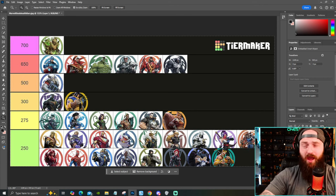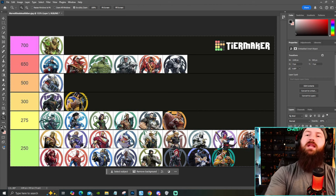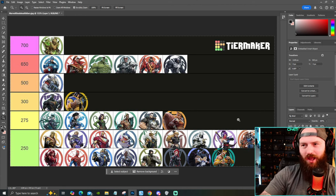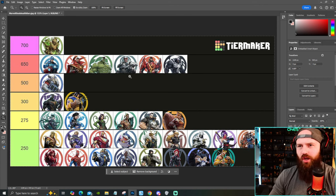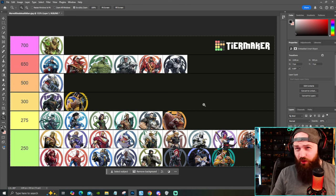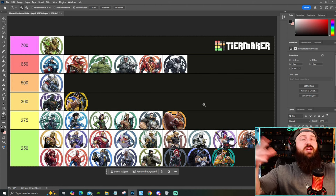Characters like Thor have double the health of most of the roster, and the tanks up top have almost triple. As of right now, none of the 250 tier characters have a team-up health bonus — they've got team-up bonuses, but health is not one of them. It seems the characters that can really boost their health are the ones that already have really high health. This is all subject to change. Let me know your thoughts down below — what do you think of the base health values so far? Subscribe for more Marvel Rivals content, take it one step at a time.